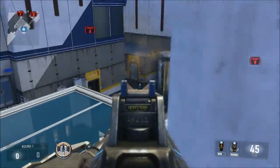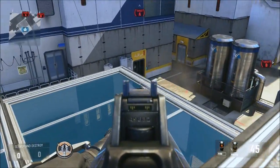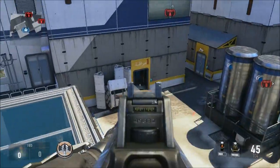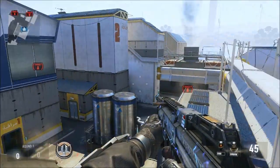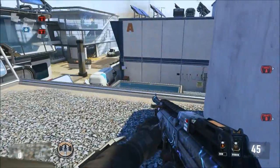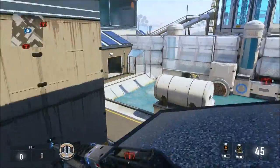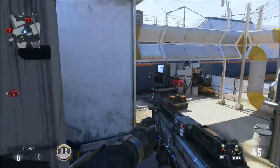You usually want your last guy — not going catwalk, not rushing, not watching middle — to be somewhere back here, up on what people call nest or peak, top glass roof, somewhere back there. They can watch door and also watch from this corner. Be aware there's an invisible wall here, but you can see that angle. Only push out this far if you have somebody watching middle since you're pretty exposed here. Just have somebody hang back with an assault rifle. Everybody else can use SMGs, and the person watching middle may want an AR as well. Be wary of flankers and that window.